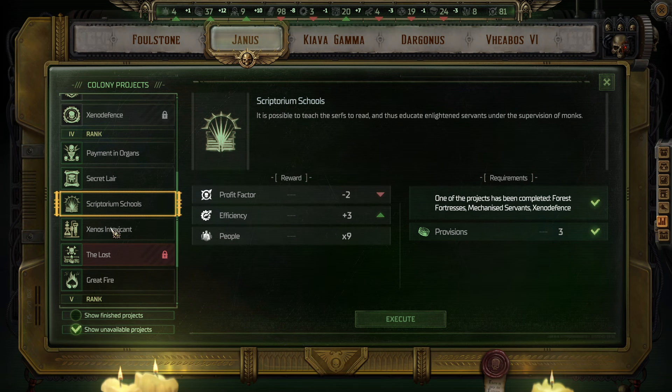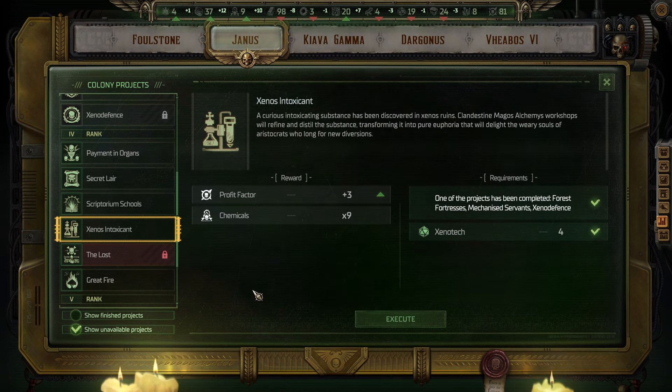I'm still going to prioritize Profit Factor. Let's do Xenos Intoxicant. A curious intoxicating substance has been discovered in Xenos Ruins. Panestine Magos Alchemist Workshops will refine and distill the substance, transforming it into pure euphoria that will delight the weary souls of aristocrats. We get plus three Profit Factor. One of the projects completed: Forest Fortresses, Mechanized Servants, or Xeno Defense. Requires four Xenotech.